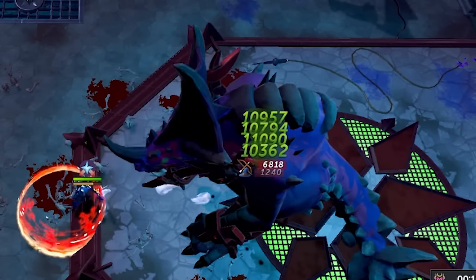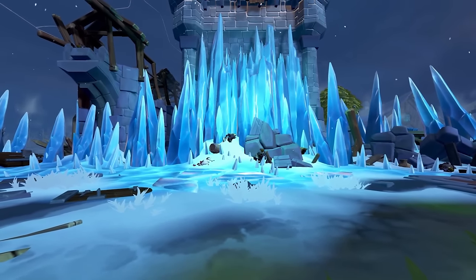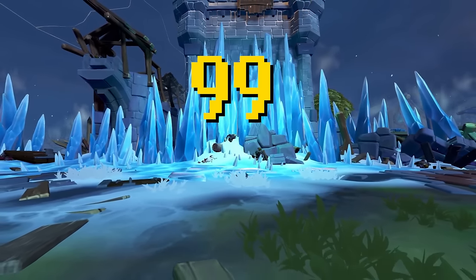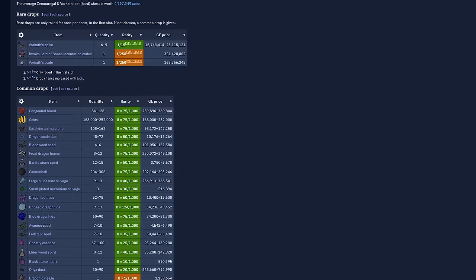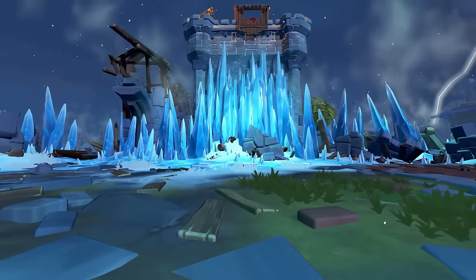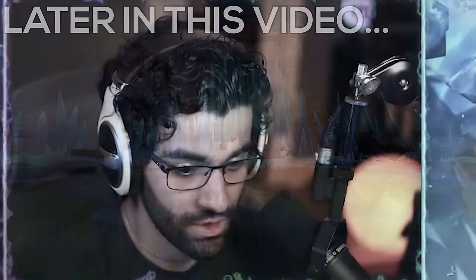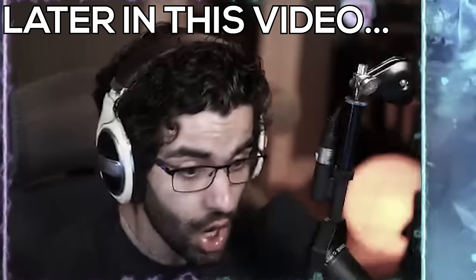All good things come at a cost, and this set of gear is extremely difficult to get. The first step towards getting Elite Draculich is to get a set of regular Draculich. We need to go to Vorkath and get ourselves 99 Vorkath Spikes. These spikes can be combined with Undead Dragonhide, which is also a common drop from Vorkath, in order to make a set of Draculich.